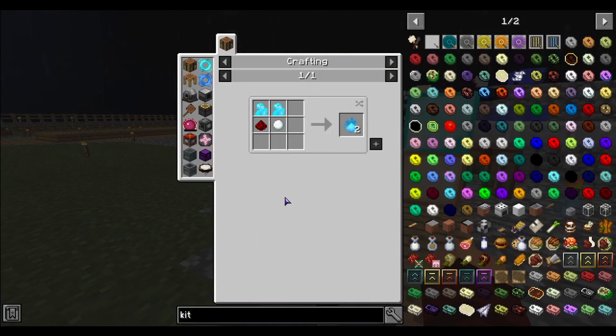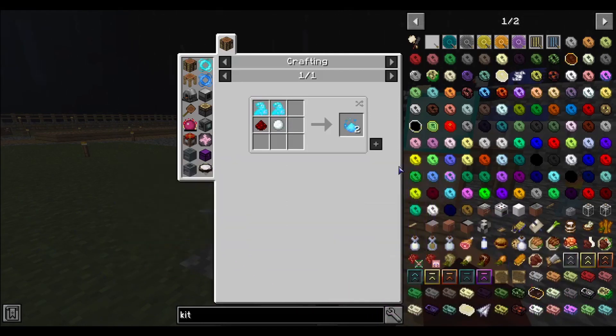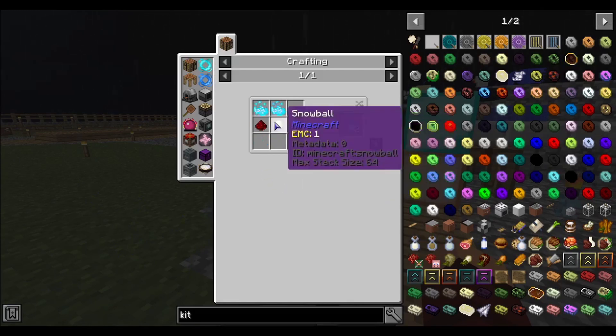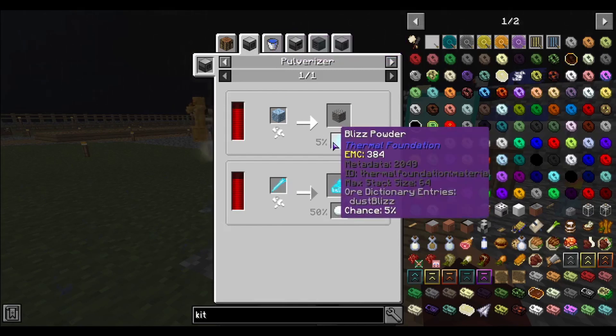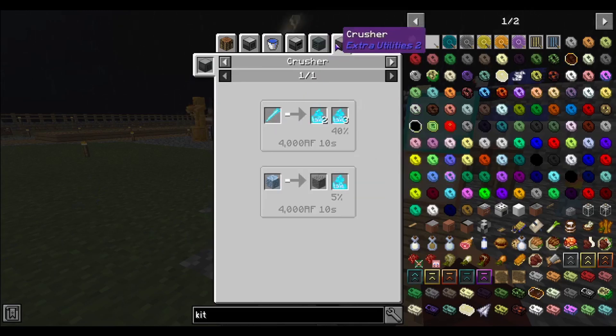I'm trying to make the upgrade kits — basically I'm trying to get electrum and Signalum. I always have trouble saying this one — Signalum, S-I-G-N-A-L-U-M. And then the Cryotheum dust, so I need snowballs, redstone which I have, and Blizz powder. Blizz rods.